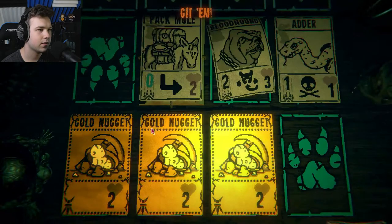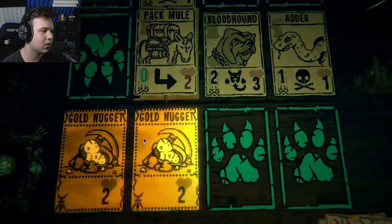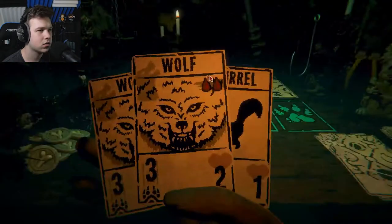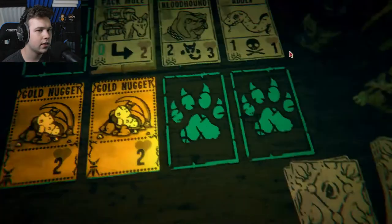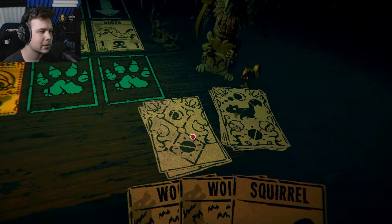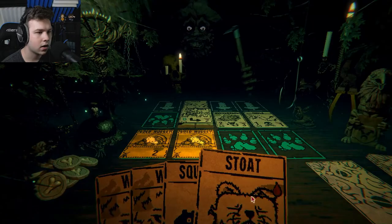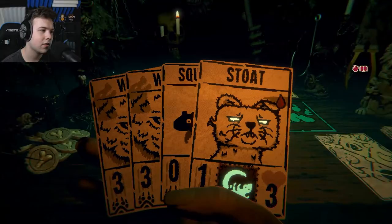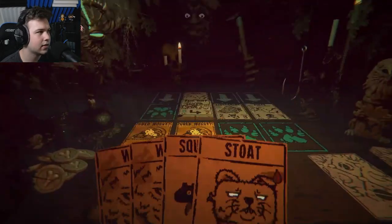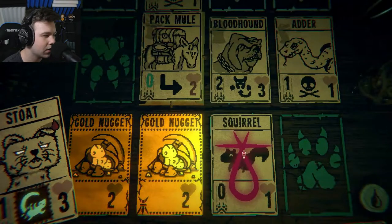I screwed up royally. Let's get a squirrel. That's not gonna do much for us. Oh that hurts - oh no. What if we try and draw a strong card? Prospector boss again - oh that's a good card! He has one attack three - that's gonna be tough. We're gonna murder his adder I guess. Wait, is that gonna make us lose anyways? We're gonna leave his adder alive. I think I just screwed myself.